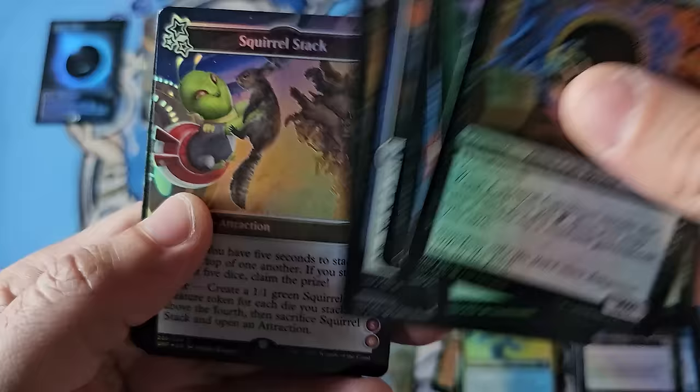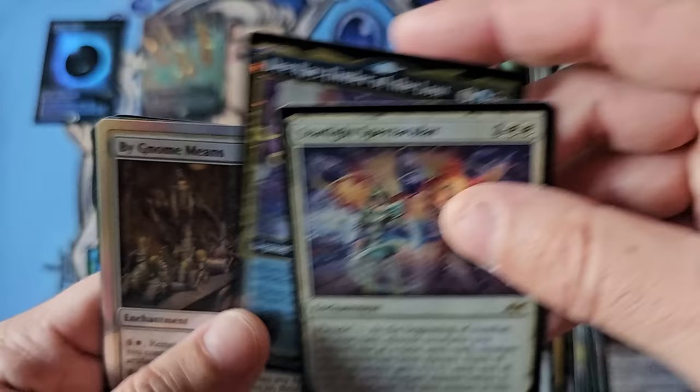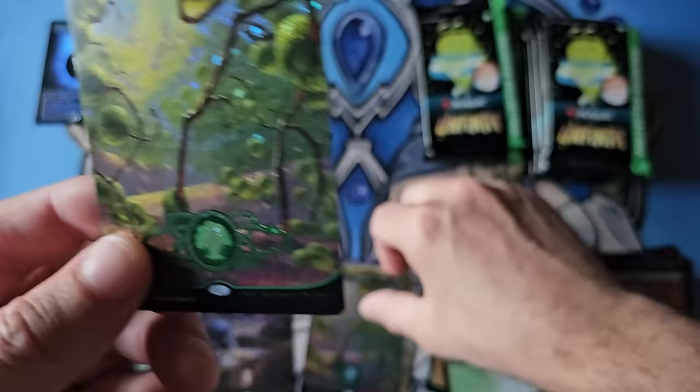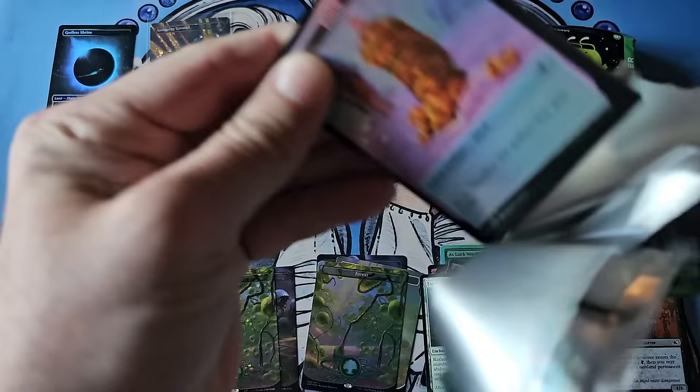When we're revisiting some of these older sets - the old Starlight Spectacular - again the galaxy shocks, or the galaxy foils, are where the value is. There's another galaxy mythic. And here we are in the back: the regular full art land. Gorgeous, gorgeous lands in our galaxy.